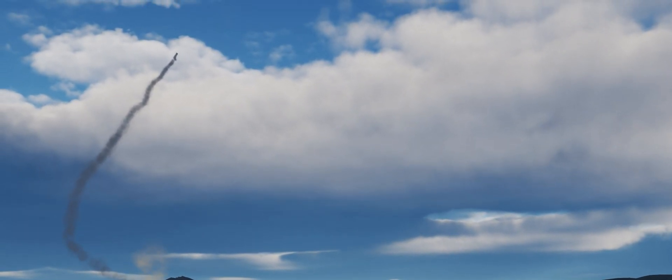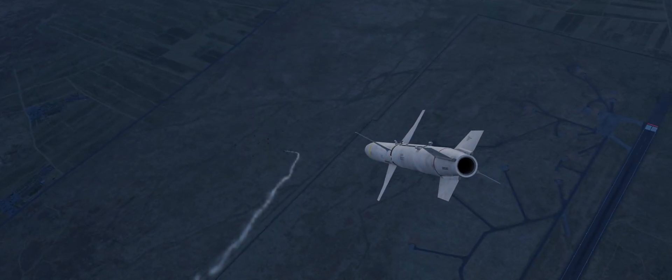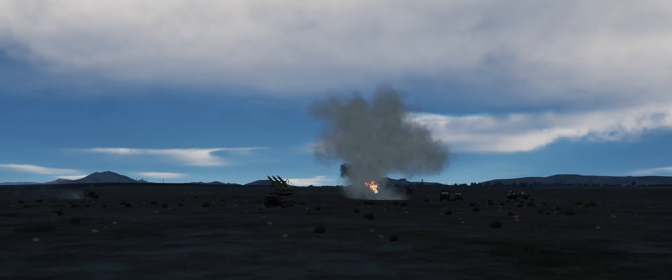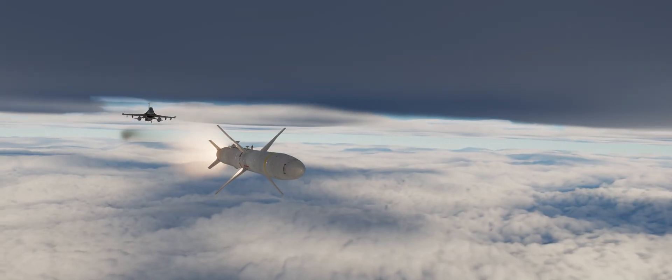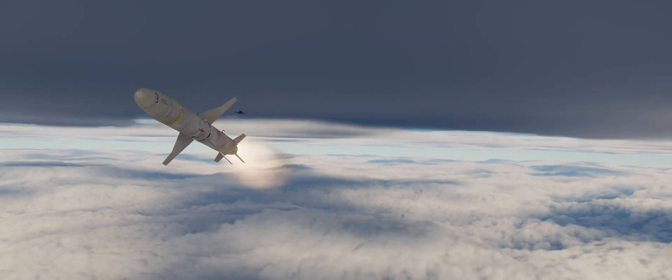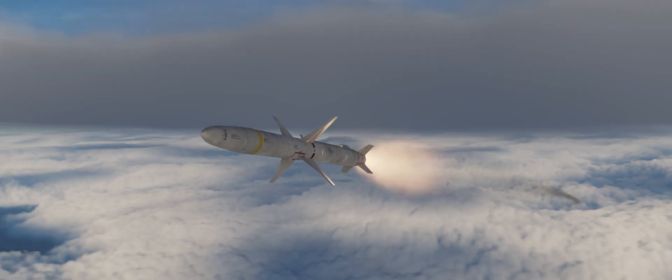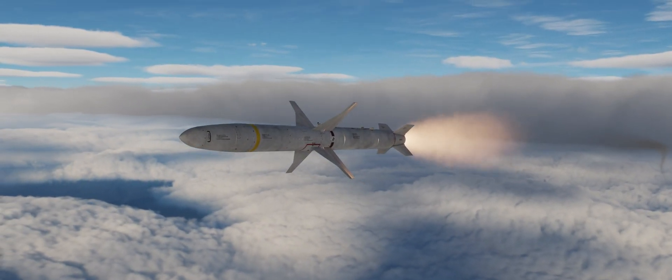The beautiful new clouds in DCS World 2.7 make a potent combination in conjunction with SAMs. Randy Cunningham, the only US Navy ace of the Vietnam War, constantly boasted that a SAM would never bring him down. On the mission that made him an ace over North Vietnam on the 10th of May 1972, the SA-2 that brought him down was an unseen one. Keep your eyes peeled, look for any smoke trails, and trust your raw equipment out there.